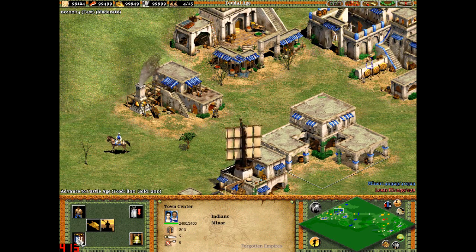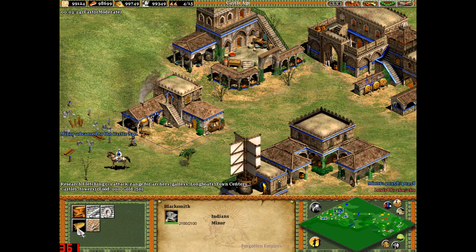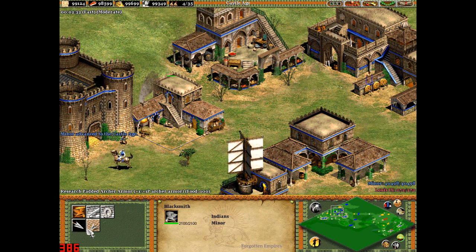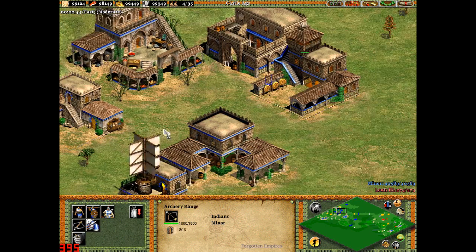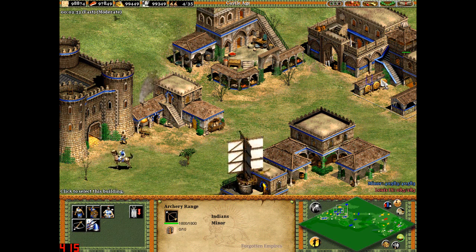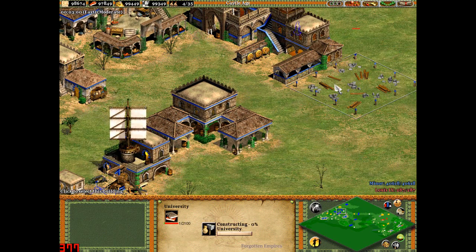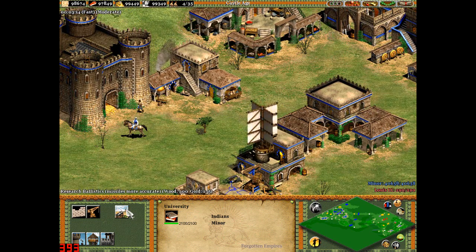Getting some units up and building a castle. The Elephant Archer benefits from Fletching, Padded Archer Armour, Bodkin Arrow, and Leather Archer Armour. They also benefit from Thumbering, making them a lot more accurate. They can also benefit from Ballistics and Chemistry.